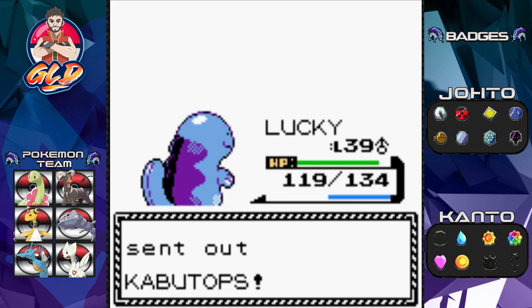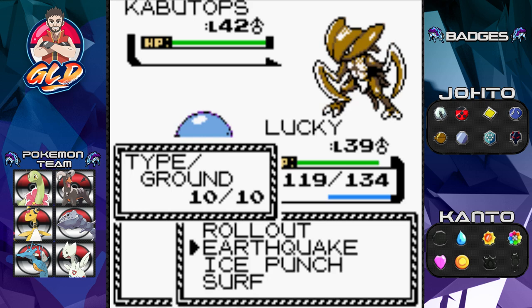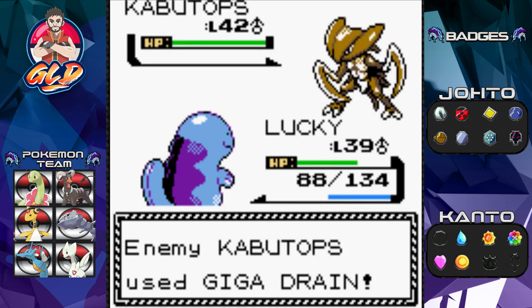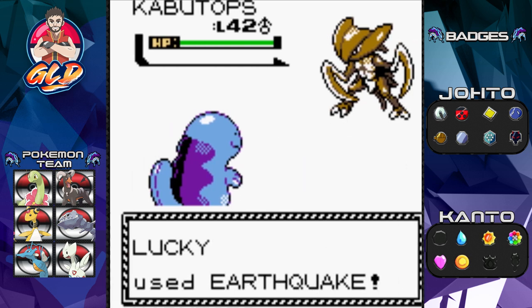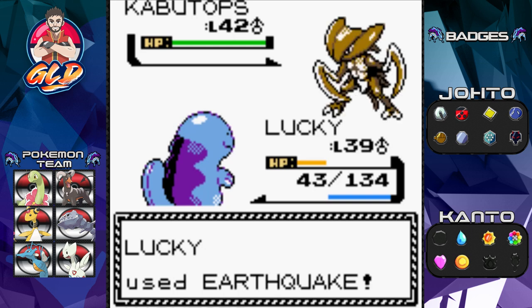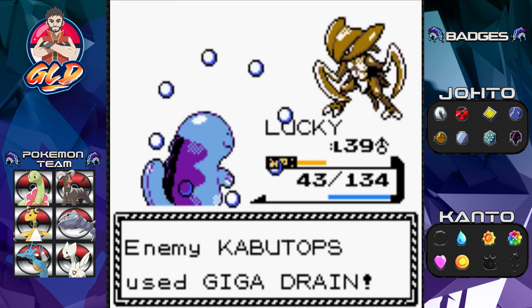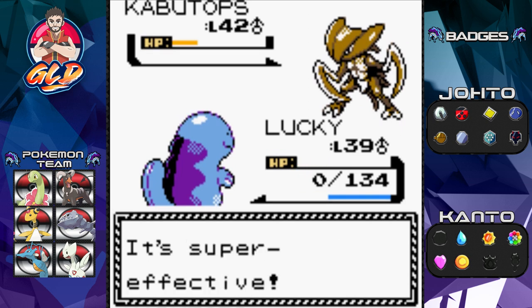Brock is coming out with Kabutops now. Kabutops has one move that worries me — Giga Drain. This Pokémon will hit us hard. But there we go, Lucky is not going down that easily. Earthquake attack — oh, it nearly defeats it. We're gonna take that risk. Lucky is down but don't worry — we've got a revive.